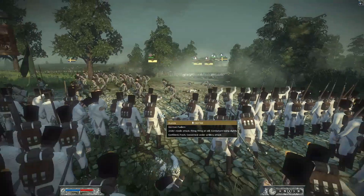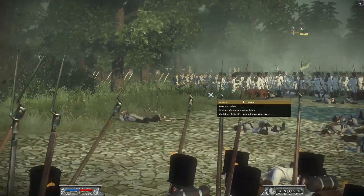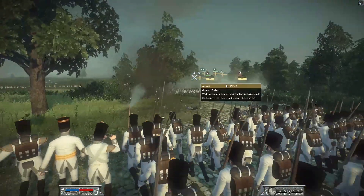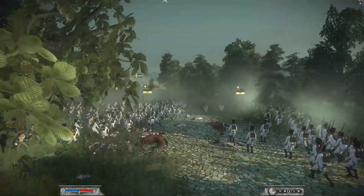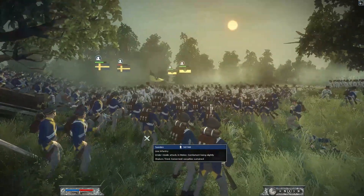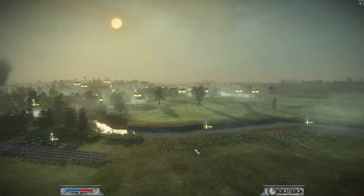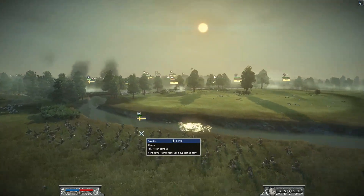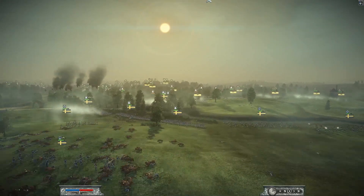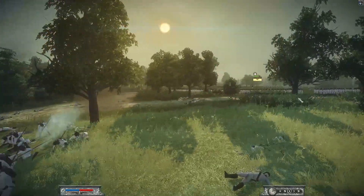A cannonball ripped right through the center of an Austrian unit. The Swedish units are not going to be able to hold for much longer - line infantry fighting for everything they can muster. He didn't send a third unit over. It looks like he's trying to bait them to come a little bit closer to get some shots with the Jaegers. An artillery strike came ripping right through, getting a good bombardment into the German Fusiliers unit - I think he actually hit both of them.